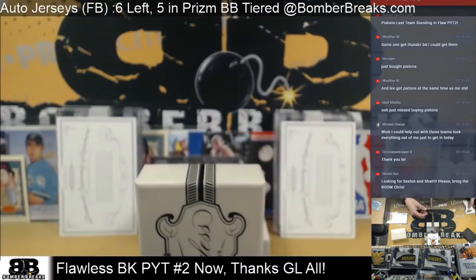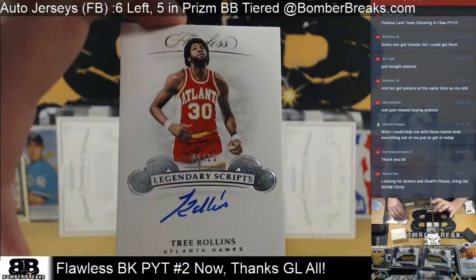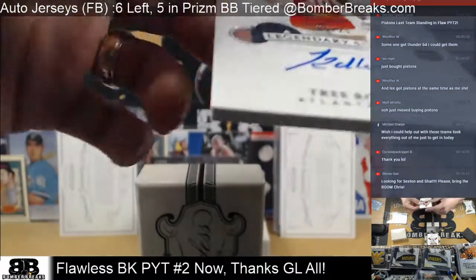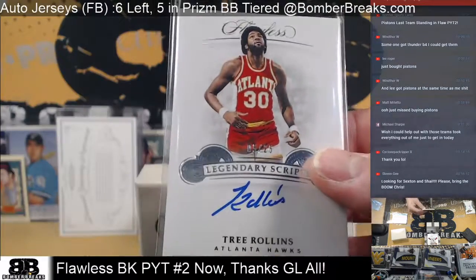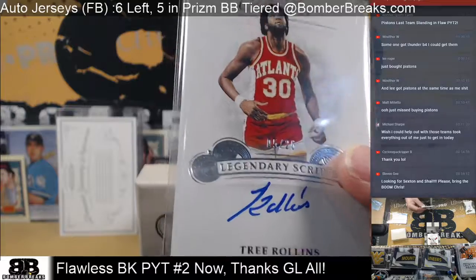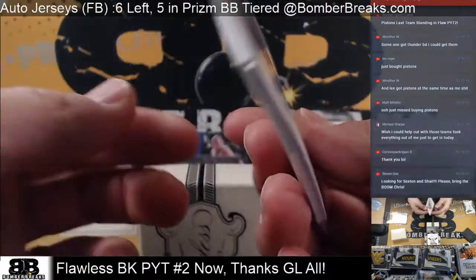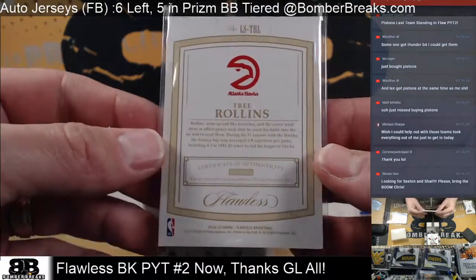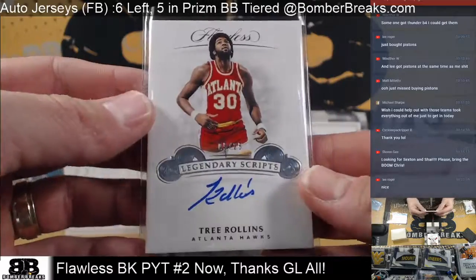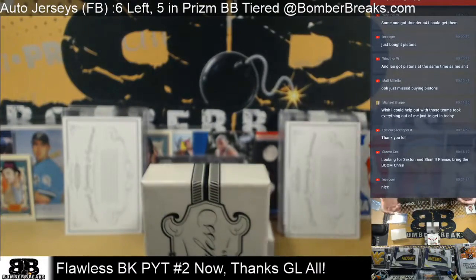Indiana hits next. The Hawks — Tree Rollins, five of 25, Atlanta. That's going to Edward. Congrats, Edward. Tree Rollins. It's kind of funny that we have a tree — like a sticker adhesive thing — in the baby's room with green leaves on it, and I call the tree Tree Rollins.